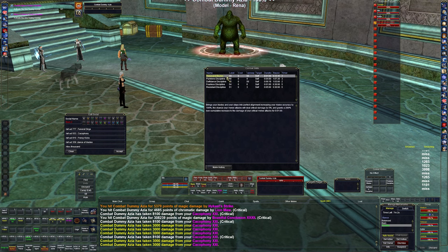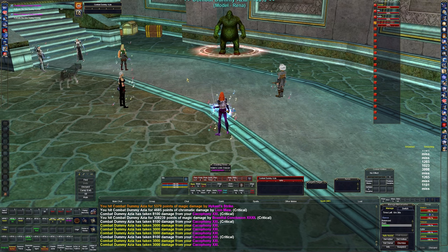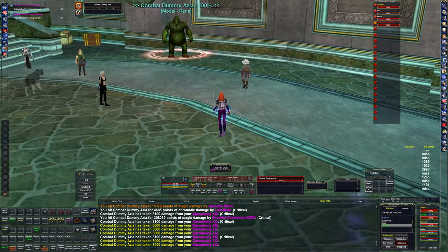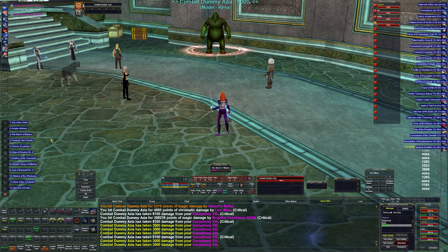Cacophony deals 2,500 damage then 3,000 damage every six seconds for a minute. Frenzied Kicks reduces kick reuse time by three seconds — I don't have that one yet. Dance of Blades increases the chance to do a wheel double attack, really boosting damage. 1,000 Blades increases melee accuracy and critical damage chance by 5 percent, plus a 200 percent non-cumulative damage increase for melee attacks for one minute. A lot of these are group-wide, so they help the monk, shaman pets, and the mercenary.